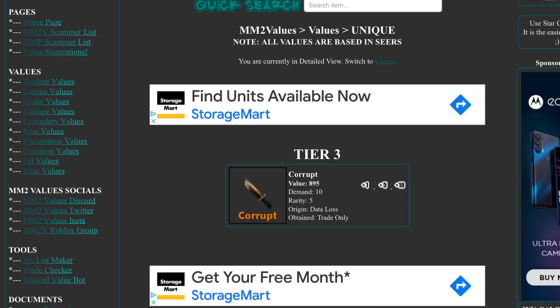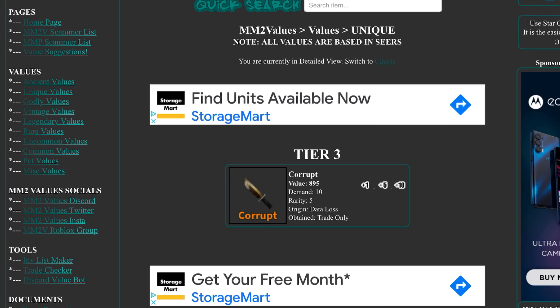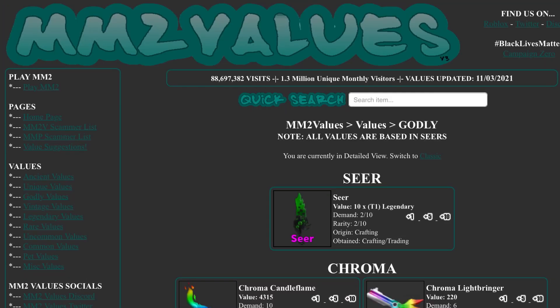Corrupt is 895 — it actually rose by around 100. Let's go to godlies.